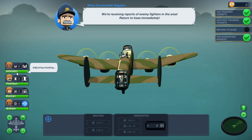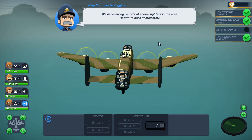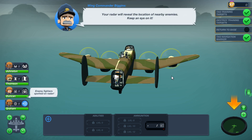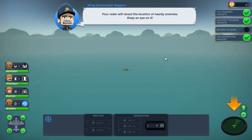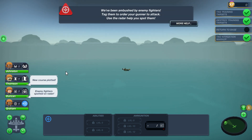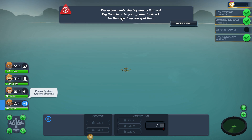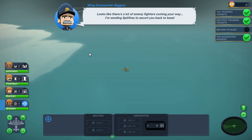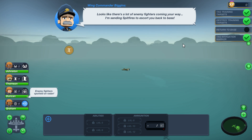Your navigator will create navigation markers for you — tag these navigation markers as they appear to stay on course. There we go, and the pilot Johnston is adjusting heading. Oh, it's Biggins: 'We're receiving reports of enemy fighters in the area. Return to base immediately.' Duncan is the radar guy — he says enemy fighters spotted. 'Your radar will reveal the location of nearby enemies, keep an eye on it.' A new course has been plotted. 'You've been ambushed by enemy fighters — I'm sending Spitfires to escort you back to base!'